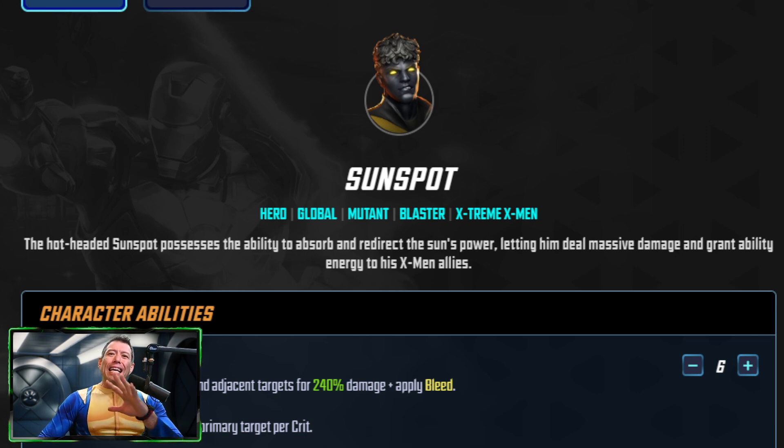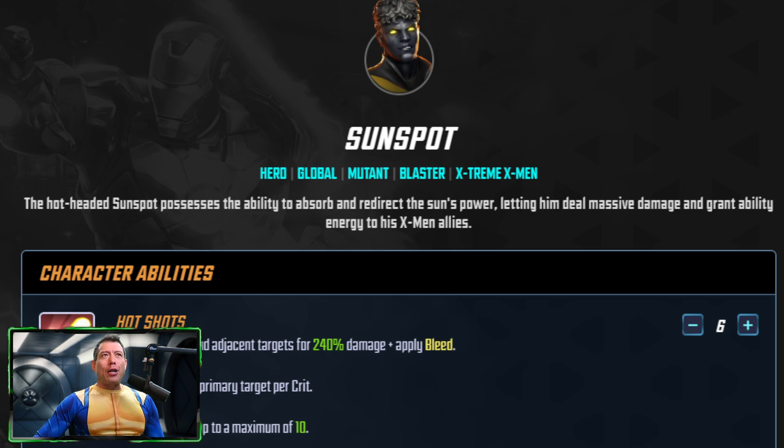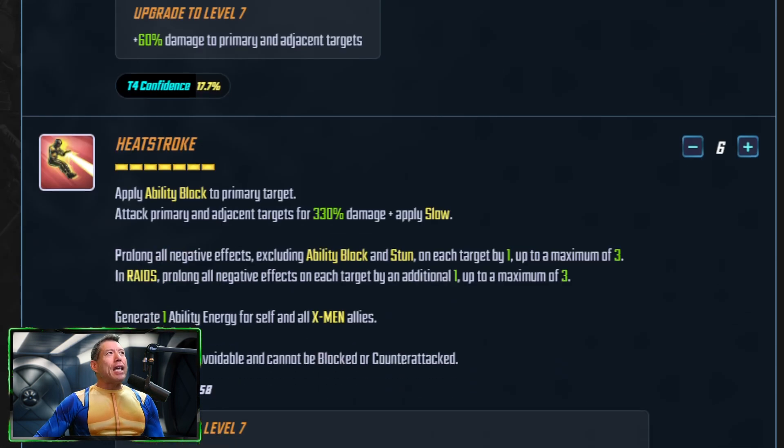For ISO-8, Sunspot applies debuffs to enemies. The best initial class is Skirmisher to get extra Focus, especially in the Incursion 2 raids where enemies have a lot more Resistance. You'll need that extra Focus early on, but long term you want a different ISO-8 class.